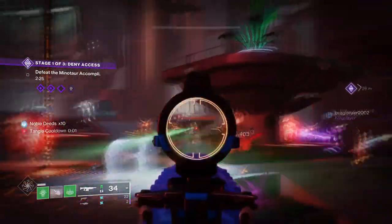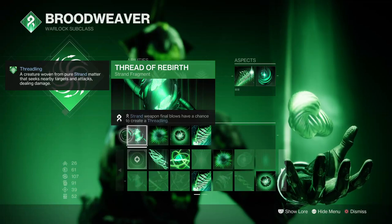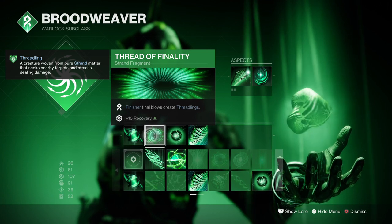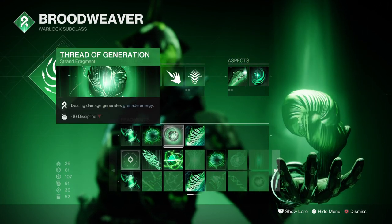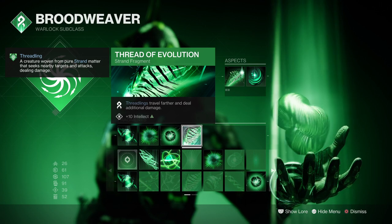Looking into fragments, I've chosen a setup that focuses primarily on enhancing our Threadling damage and effects while out on the field. Thread of Rebuff allows strand weapons a chance to create Threadlings on kills. Thread of Venality allows finishers to create Threadlings. Thread of Generation allows strand-based damage to generate Grenade energy, and Thread of Evolution allows Threadlings to travel further and deal additional damage.